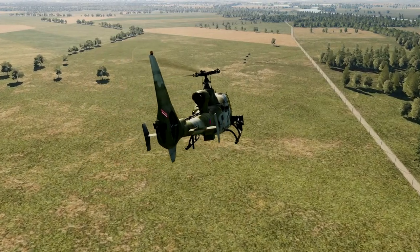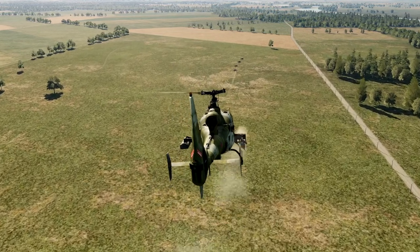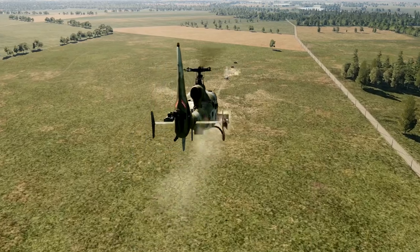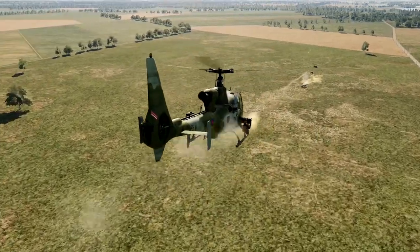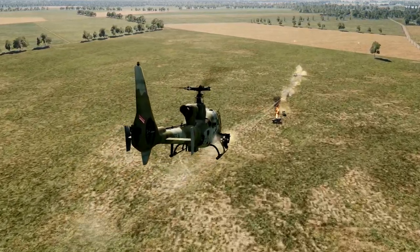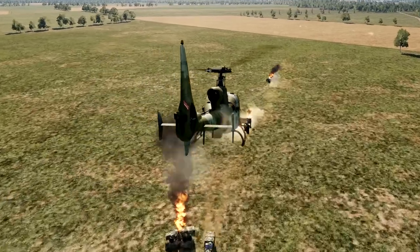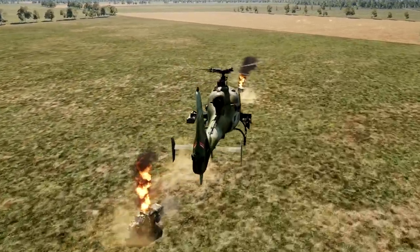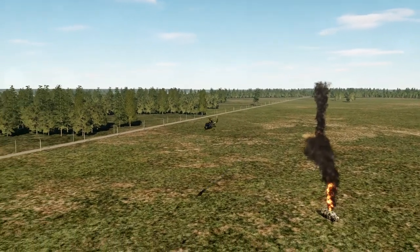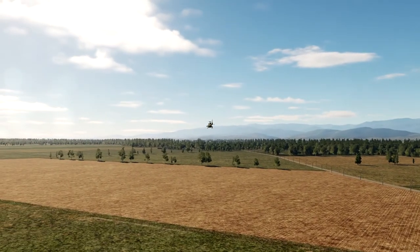The GIAT M621 20mm cannon is a French design commonly mounted on vehicles, light aircraft and small patrol vessels of the French Navy, with younger variants the M623 and M624 being part of the main armament system of larger naval vessels. It fires at 1000m per second for armour-piercing and 985m per second for high explosive incendiary, at 750 rounds per minute with an effective range of approximately 2km.